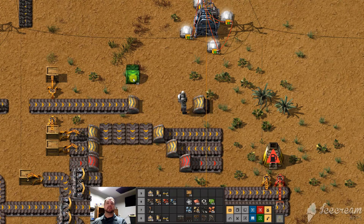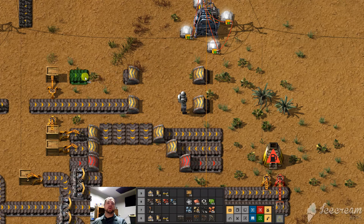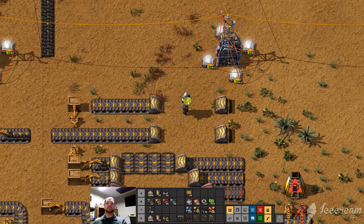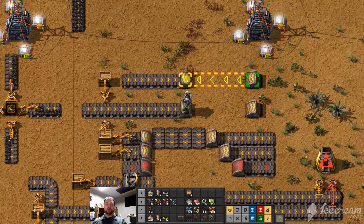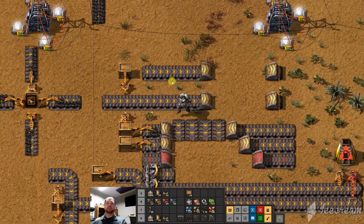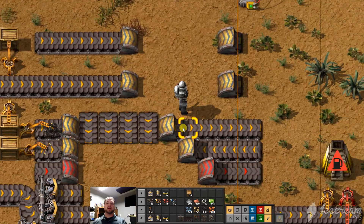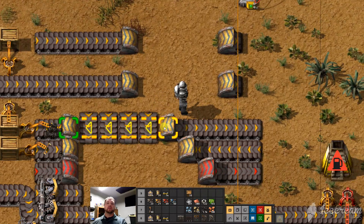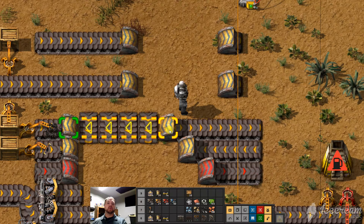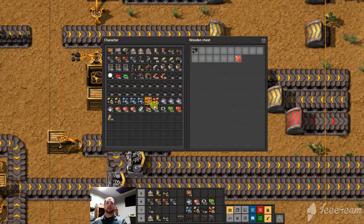If you somehow place it the wrong way — entrance there — and you actually wanted it to come in this way, it's easy enough to fix. You don't have to pull it up. Hover over and press R for rotate, and it'll just flip it back and forth whichever direction you desire. You'll notice on this one it's kind of subtle, but you can see how the belt is not the right way. When you hover over, you confirm it's not the right way. Press R, and all of a sudden our ore and coal will start flowing through.